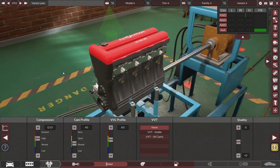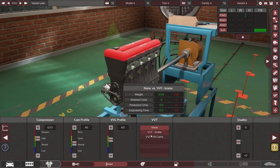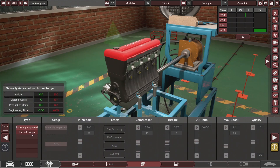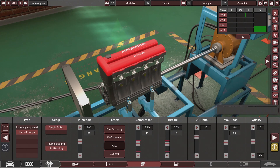It actually looks very similar to a Miata motor — just the oil cap is in the wrong place, everything else is pretty good. Cam profile and VVL profile we'll mess with once we're tuned. VVT on both intake and exhaust. Single turbo, ball bearing, race preset — wow, 20 psi boost, that's gonna knock a lot but I'll adjust it later. A couple of you guys mentioned BeamNG has issues with turbo cars from Automation. I built a car making like 40 pounds of boost and 2000 foot-pounds of torque, but in BeamNG it only made like 15 psi, so I want to keep boost low.